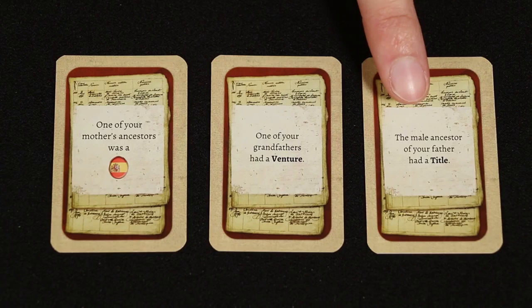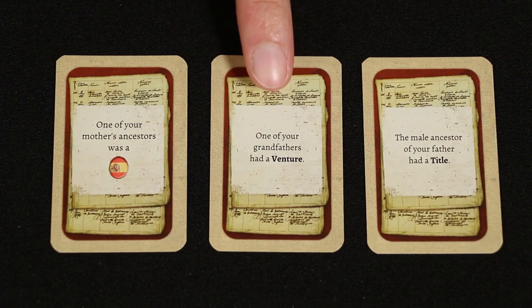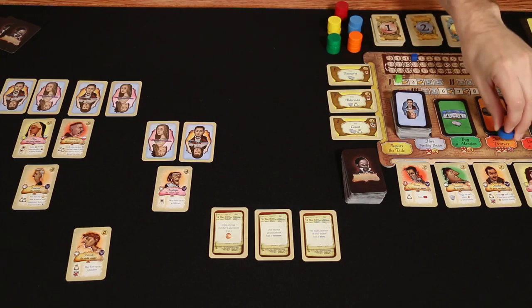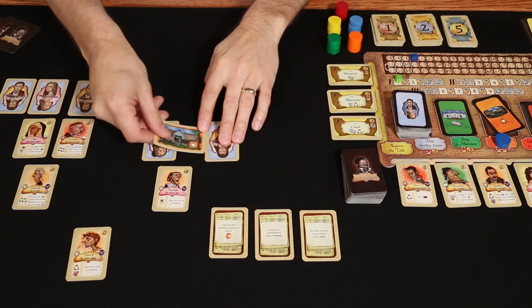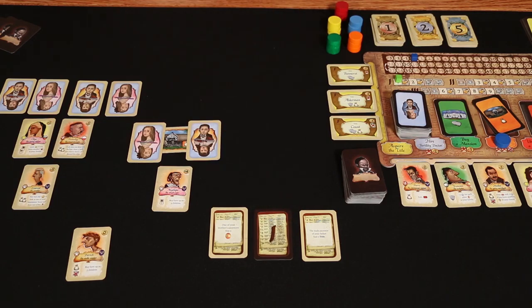Now, in order to win the game, you must complete every hint card that you draw. But the only time limit on that is by the end of the game. So for example, even though I drew these in generation 1, I can still wait until generation 2 or 3 to finally complete them. For example, this hint says 'one of your grandfathers had a venture' — so I'll want to use one of my actions to initiate a venture and assign it to either one of my grandfathers. As soon as I've done that, I have completed the hint. There is an incentive to complete your hints early: each completed hint will increase your prestige by one, so your honor will increase that much more at the end of each generation.